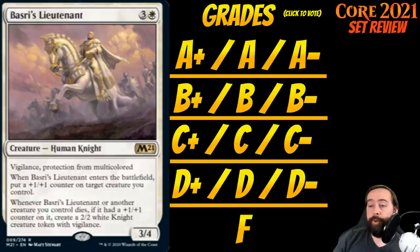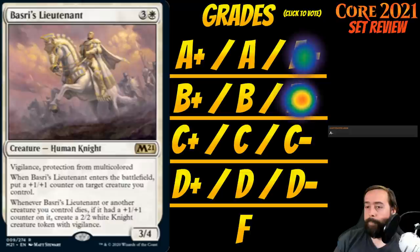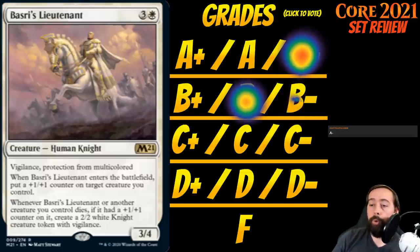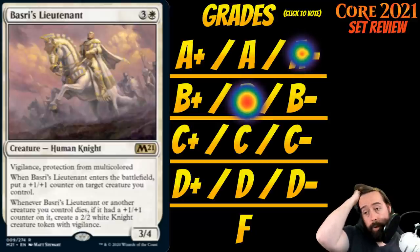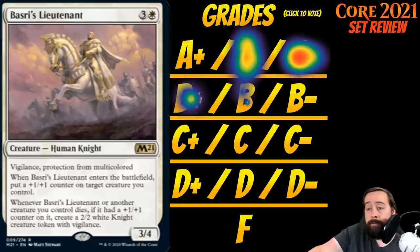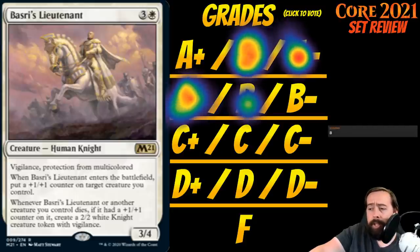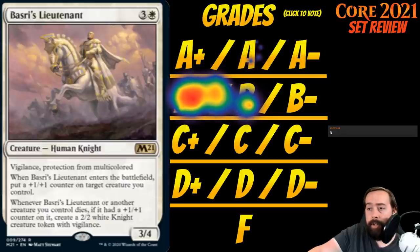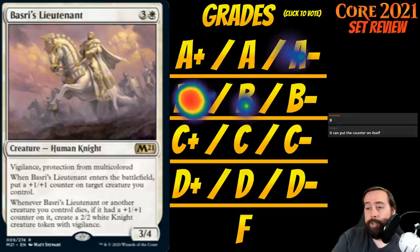Up next is Basri's Lieutenant. It's 3 white for a creature human knight at rare — a 3-4 with vigilance and protection from multicolored. When it enters, put a +1/+1 counter on target creature you control — could be on itself, making it a 4-5. Whenever Basri's Lieutenant or another creature you control dies, if it had a +1/+1 counter on it, create a 2-2 white knight token with vigilance. If it's a 4-5 for four that makes knights if things die with counters, that's pretty good. It's not a bomb your opponent has to answer immediately, but it's a very, very good card. B-plus for Basri's Lieutenant.